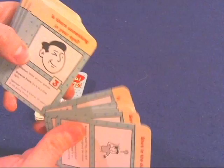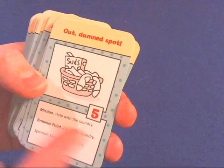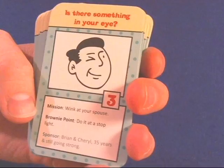There are two kinds of mission cards. For example: help with the bills — you gain five points, plus a brownie point for saving extra money. Wink at your spouse — three points, with an additional point if you do it at a stoplight. Help with the laundry — five points, or six if you do all of it. Each mission has a brownie point bonus for going the extra mile.